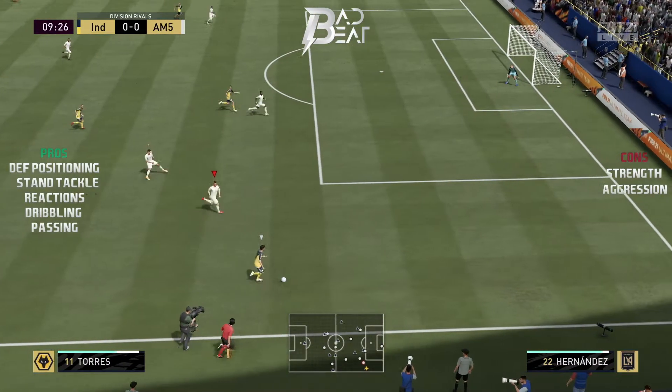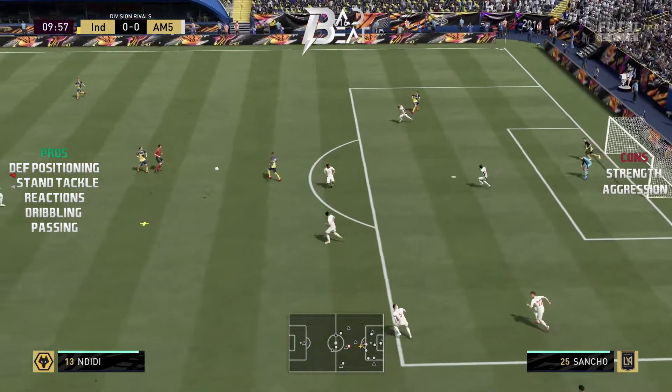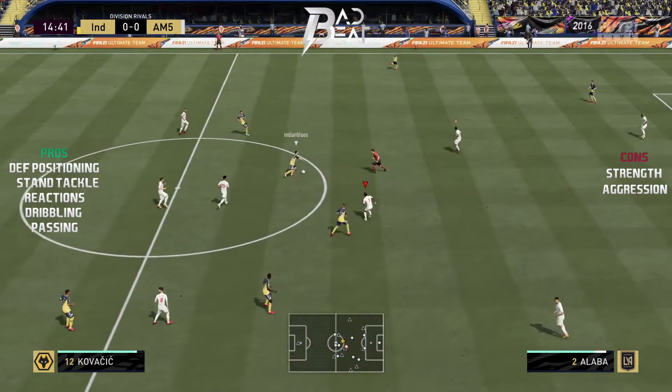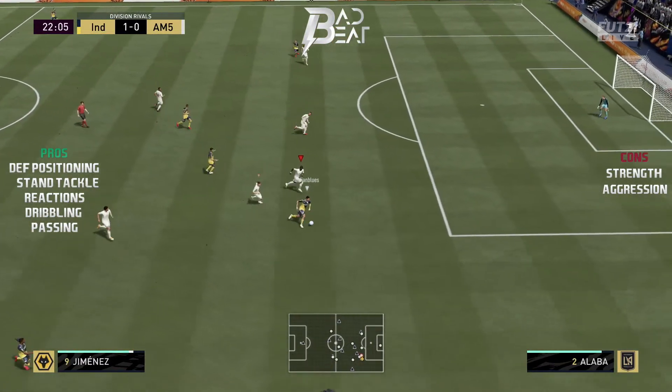In this first clip, I want you to pay attention to how the AI of Alaba tracks the runner into the box. In the second clip, I want you to see how good jockeying is with Alaba and how quick he is to press while jockeying.